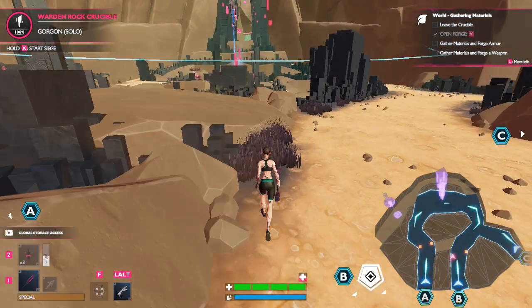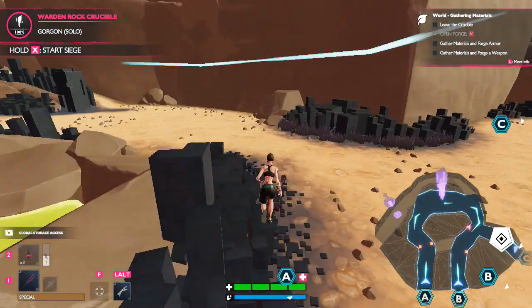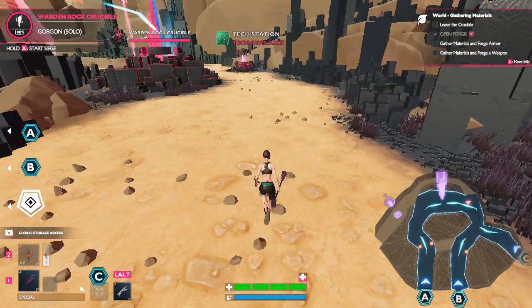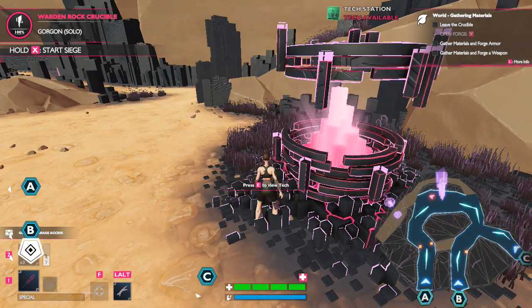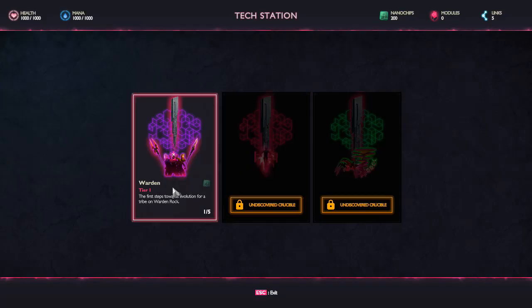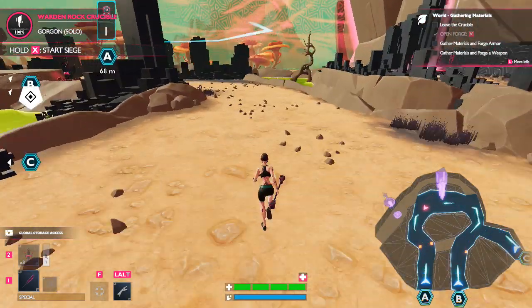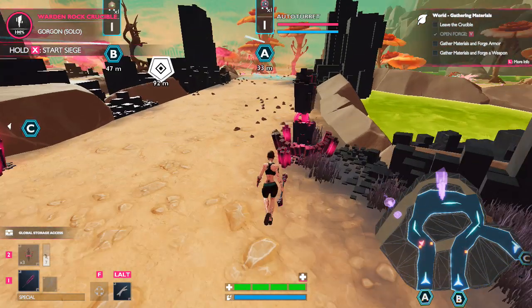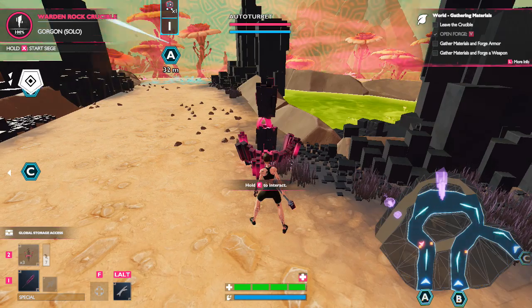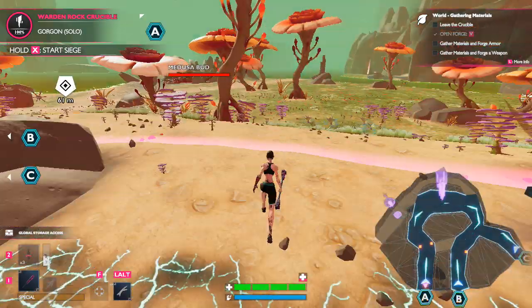This place looks really cool, I love it. I was gonna try to record this in 60fps but it was just too laggy for me. There's something here — press E to view new tech, the warden. We already did that; we didn't get a whole lot. Let's go — does this thing need repaired? The auto turret? No, I guess those things auto-repair themselves. Let's head out.